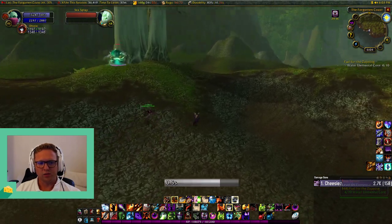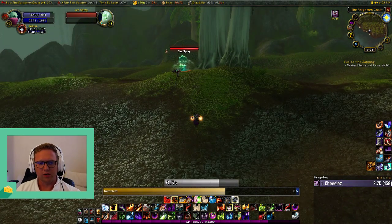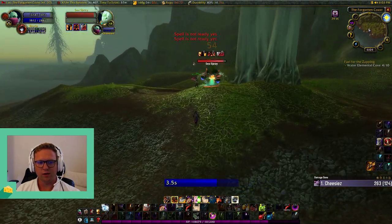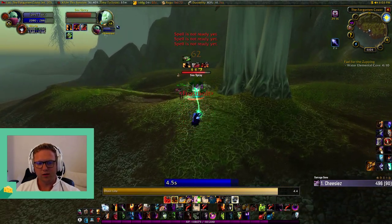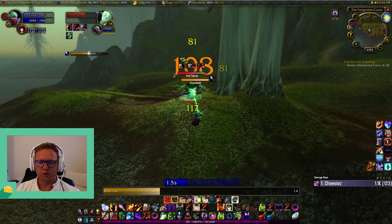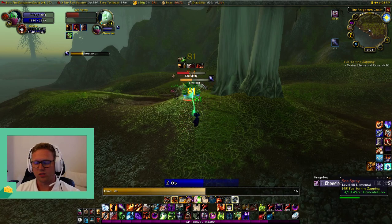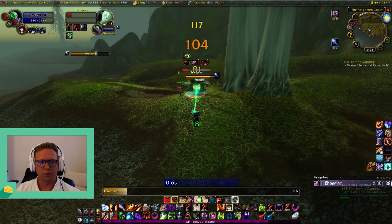This guy's a caster, so I'll show you a rotation with casters here. I'm going to Immolate, then Curse of Tongues because I don't want him to cast on me, and then I'll Drain. It's kind of a bit different — you don't have to use Curse of Agony. You can switch it up. This is just an example of how things can change depending on the type of mob.